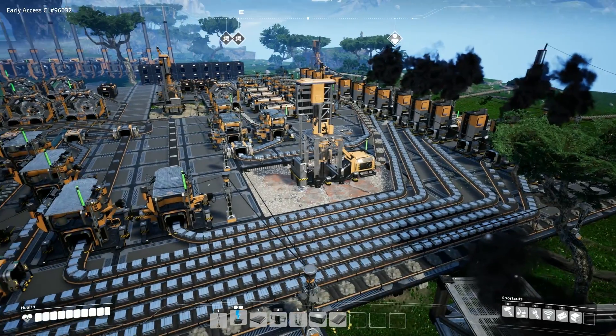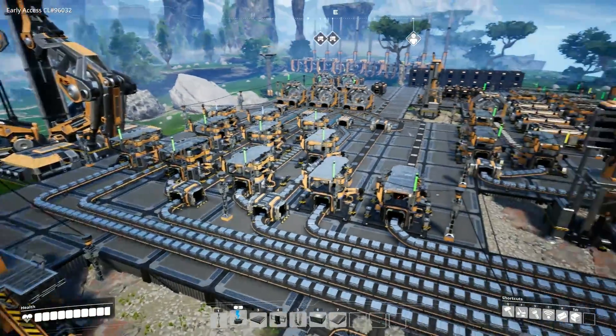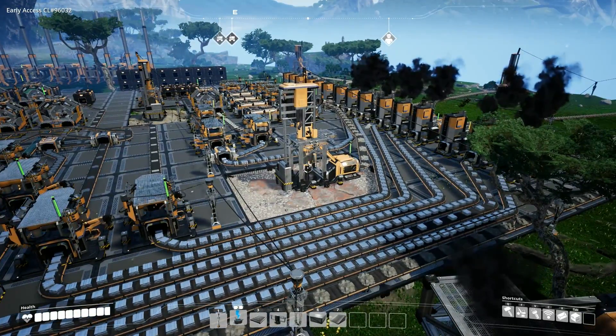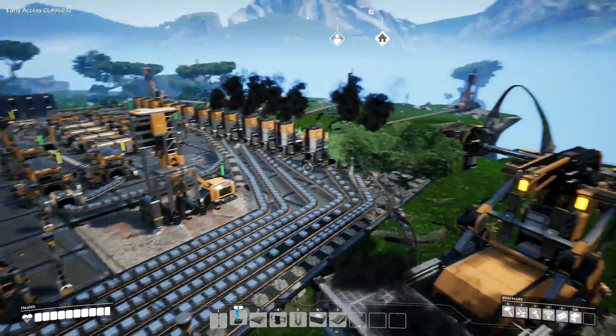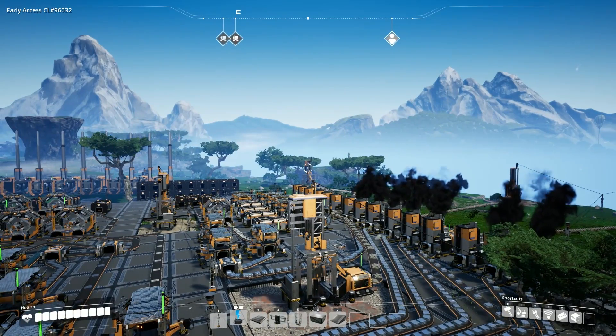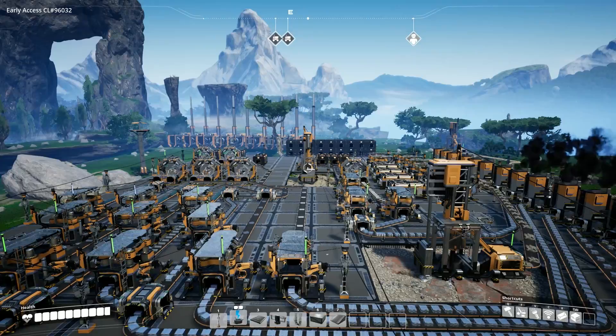This is my epic mega factory - it took quite a while to build. We have one ore deposit here that's been mined, another ore drill there, and two drills here. The one over there in the distance is copper, while the limestone here is making concrete.